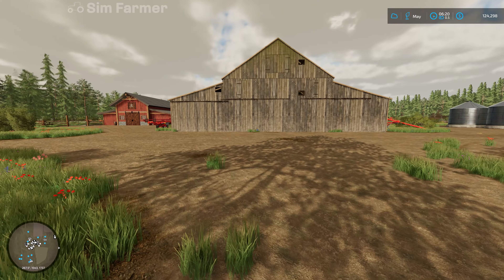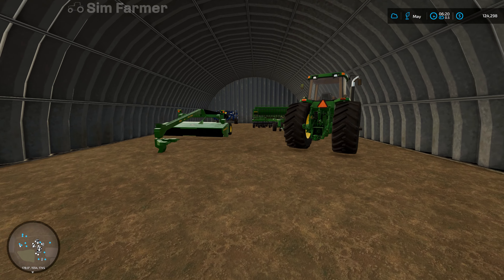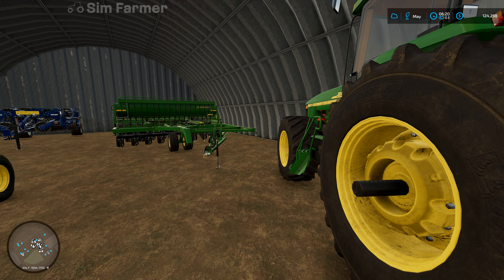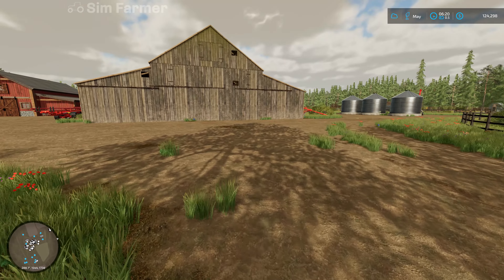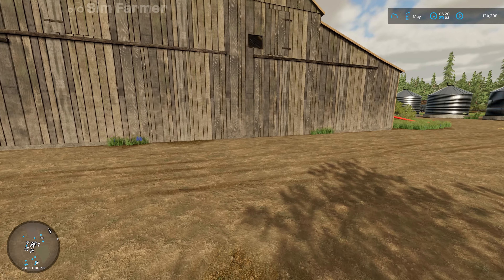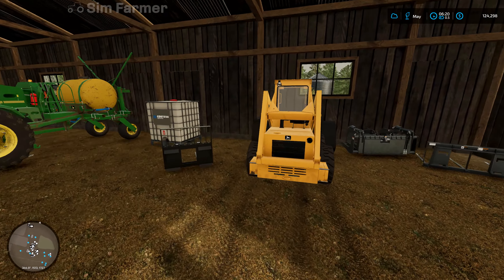Hey everyone and welcome back to Dark Forest for the next episode in our Let's Play series. We're now into May and it's time to get our soybeans planted in the new field we created last time. Before we do that though we'll need to remove the stones and get some lime spread on that field. There's not much else we can do this month so we'll probably rest up and skip through to June where we should be harvesting our barley.